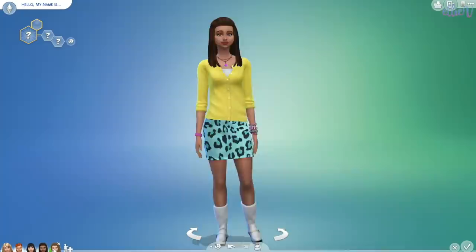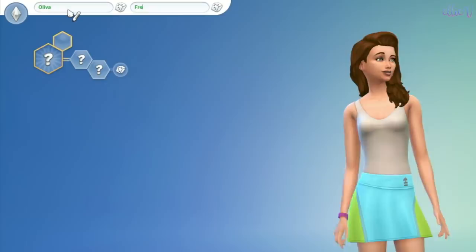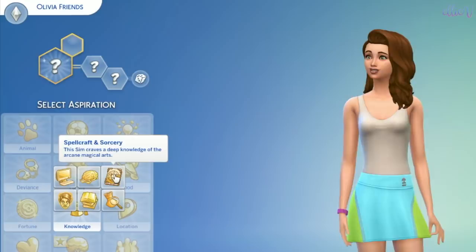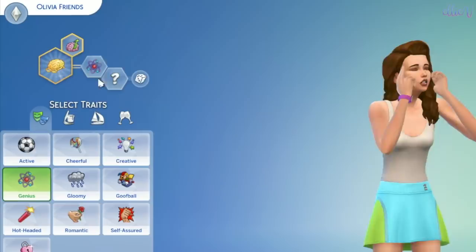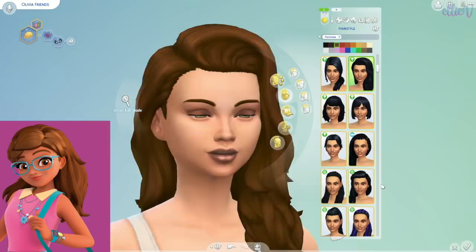So it's time for Olivia. I've got this base girl we're going to use for Olivia. First up we need to put her name in — first name is going to be Olivia Friends. That's not actually her last name, but that's all right. For her aspiration: knowledge, computer whiz, nerd brain — I think it might be nerd brain. So book smart, everything. Her traits are going to be the genius trait and definitely geek.